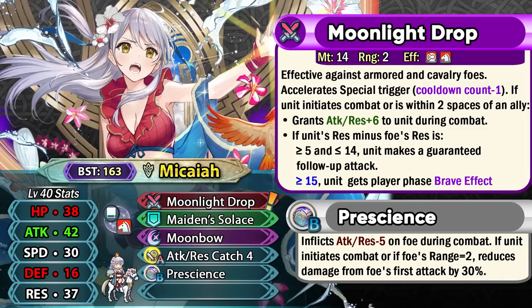Overall, Summer Micaiah is still gonna be a solid nuke. She is a cavalry unit with effective damage and a player phase brave hit, functioning as a really solid nuke. As a colorless unit she hits hard against pretty much all tanks she initiates against. Deflect Magic Sacred Seal is pretty common because of Winter Lyciria and Ninja Corrin being present in the metagame before Summer Micaiah, which is another obstacle for killing far safe tanks even if she gets the extra 15 resistance compared to her foes.